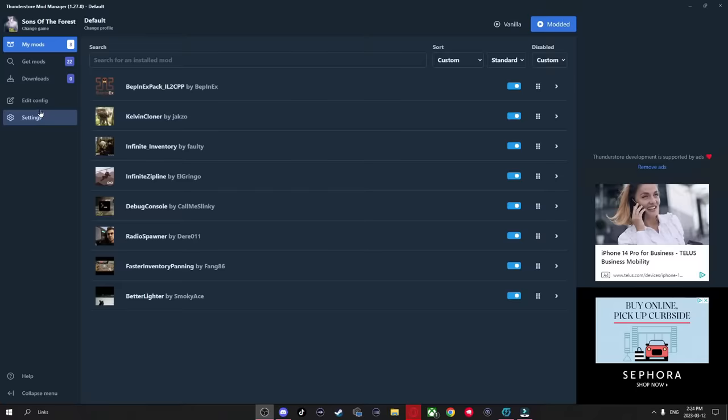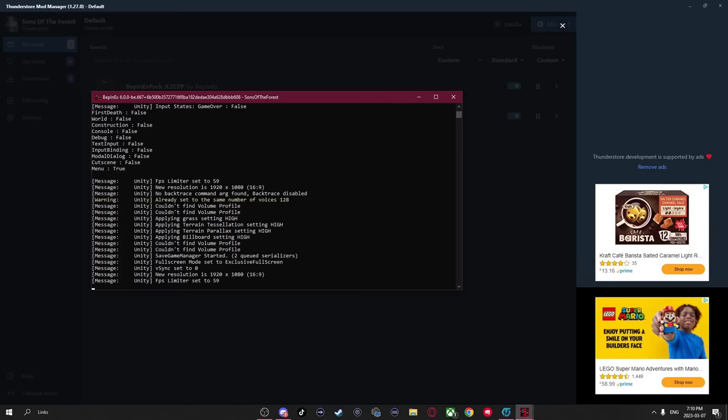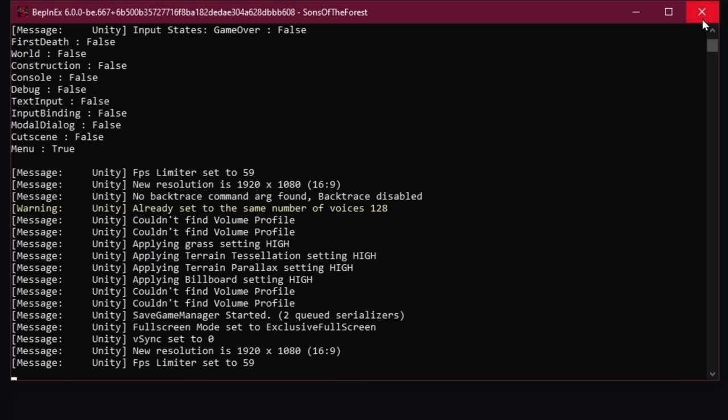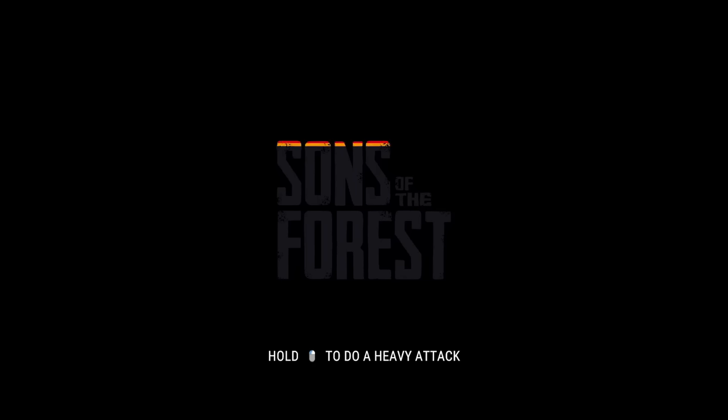If for some reason you're getting an error, go to the settings and scroll down until you see 'change Sons of the Forest directory.' Click on this and change the location to where your Sons of the Forest is located in your files. When you launch the game through the modded tab, you'll notice a little console window that's always going to be open — you need to leave this open to play with mods, so don't close it or it'll close the game. Once in the game, load into your world and use the mods how you want.